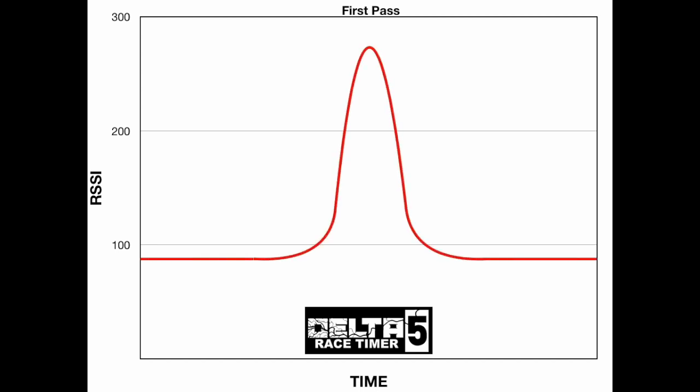Disclaimer here: the RSSI curve isn't actually this smooth, but for this example it'll help keep the visualization simpler. We're also going to use the default settings — the calibration offset of 8, calibration threshold of 95, trigger threshold of 40. You can go into the system and adjust these numbers depending on the RF environment of where you're using the timer.